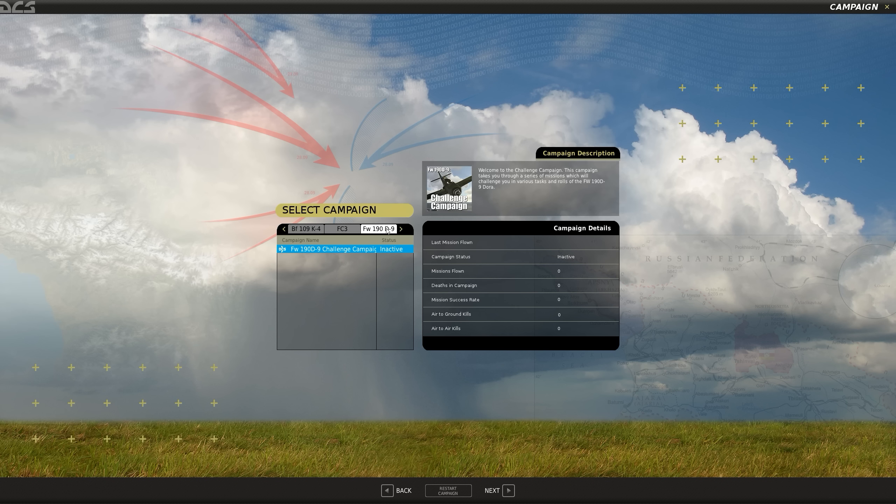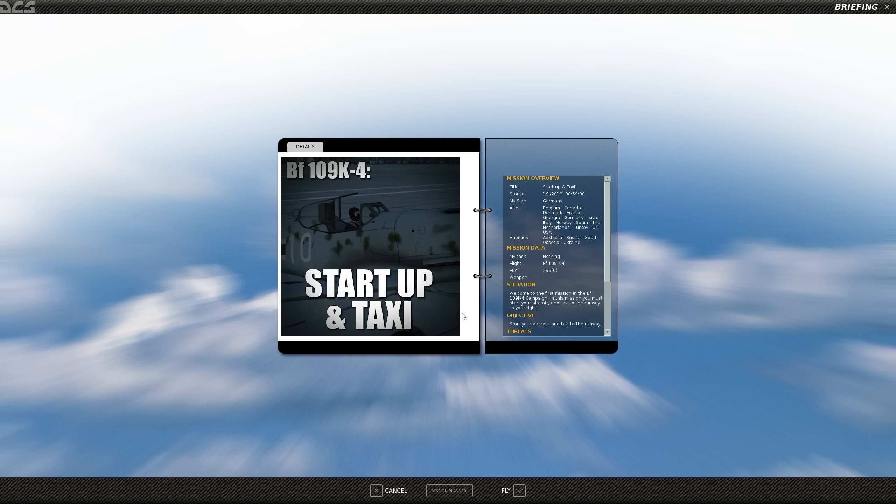There's also a challenge campaign for the FW-190 and the P-51 — all the World War II aircraft. At this point I've read through the manual a couple of times and flown it around a bit, but I don't have a grasp of all the systems, where they're located in the cockpit, or exactly how they work. I've got the manual loaded on the kneeboard for reference. Let's get into the campaign — the first mission is startup and taxi.